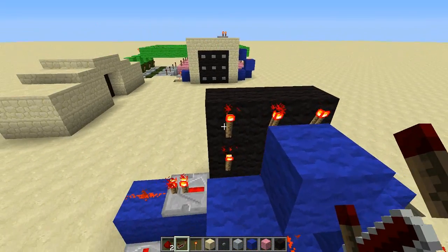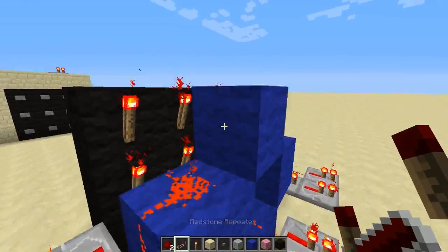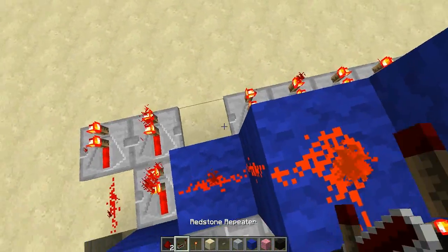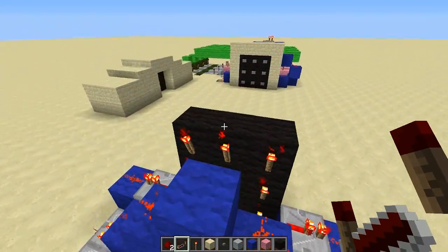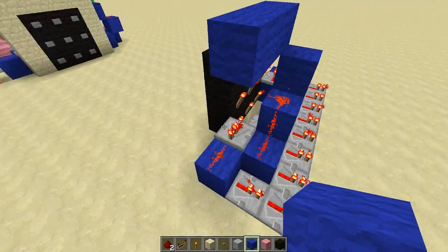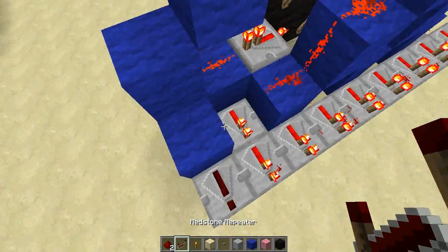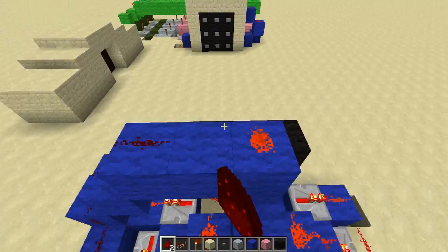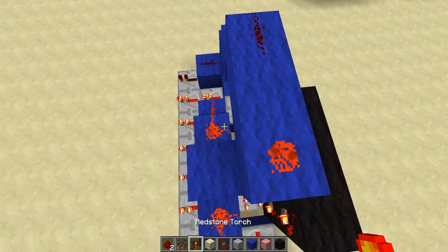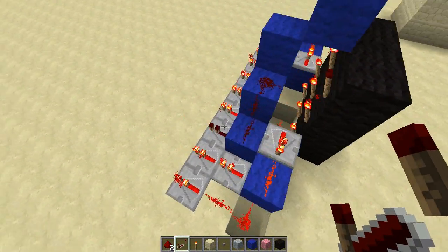Now let's get to the top. For the first one: redstone dust right there, a block, redstone dust, and a repeater. Do the same with the one on the right — block with redstone, another block with redstone, then a repeater. There's one more torch left: put a block on top, go out 2 blocks, then go down twice, put a repeater next to this whole row and connect it up. Make sure to put a repeater on top of this block so this torch won't interfere with this line.